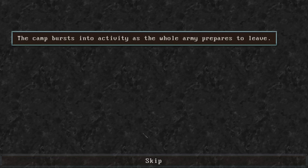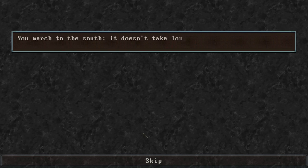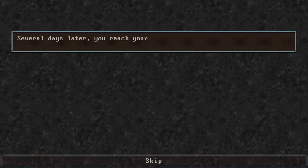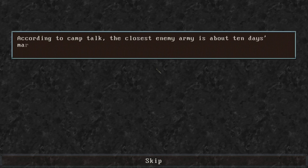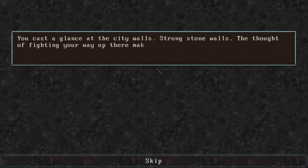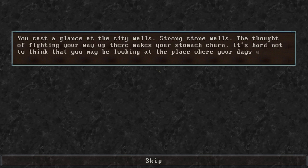The camp bursts into activity as the whole army prepares to leave. We march south and it doesn't take long for our destination to become apparent — we're bound for New Carthage, the capital of Carthaginian colonies in Spain. It's a daring and very risky move. Several days later we reach our destination and set camp nearby. According to camp talk, the closest enemy army is about 10 days march away. A long siege is out of the question; we'll have to take New Carthage by storm. The thought of fighting your way up those strong stone walls makes your stomach churn.